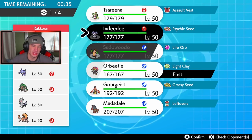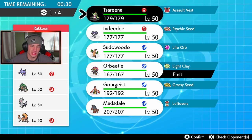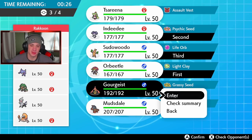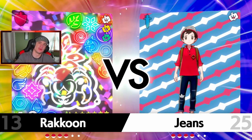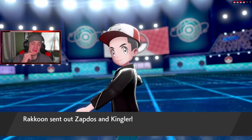I definitely want to bring Sudowoodo and Gourgeist — and since he has Fake Out I'm gonna go Indeedee and Orbeetle. It's the same squad. Did we go the same squad the first battle? I'm trying to remember — did we bring Mudsdale? I forget. They call me Dory sometimes with the short-term memory, I'm just playing around. But we're rocking out here.